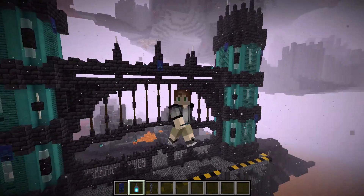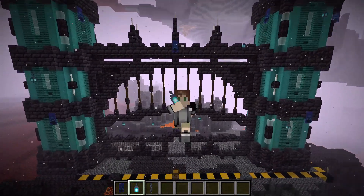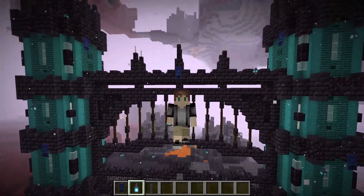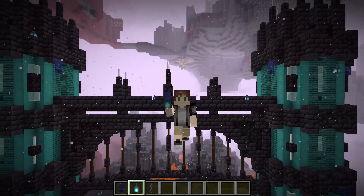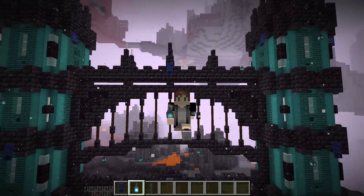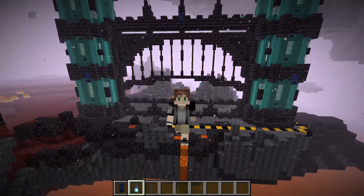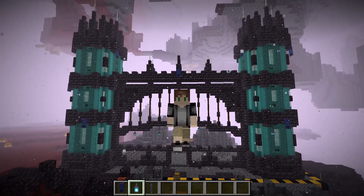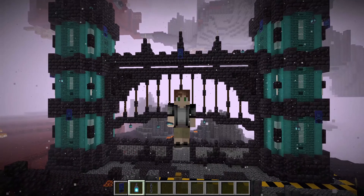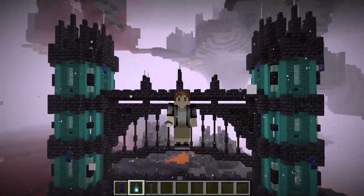I really hope you guys enjoyed this video. If you did, don't forget to leave a like and subscribe — it really helps. As a bonus tip, you can put a banner smack in the center of the gate and hang some lanterns on chains for extra detail. This is one of my absolute favorite styles to build — so gothic and castle-like yet fitting perfectly in the nether. I'll be doing an interior video too, so comment below if you want that. See you guys in the next video — thanks for watching, ciao!